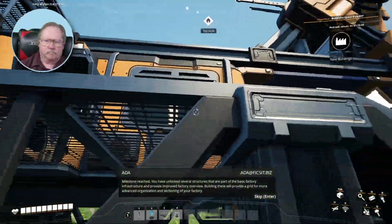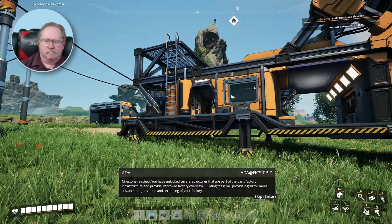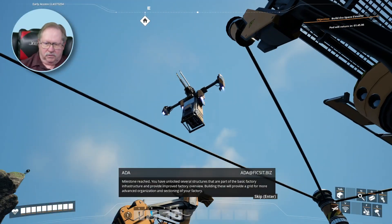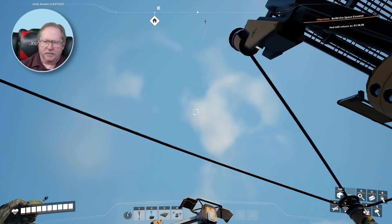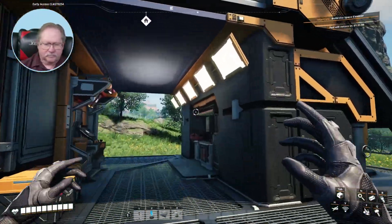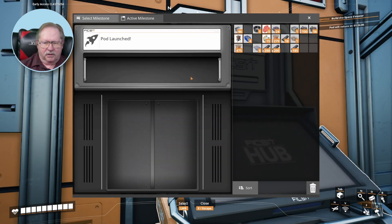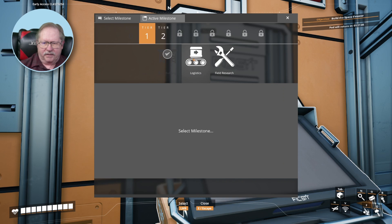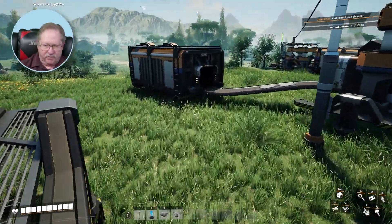Milestone reached. You have unlocked several structures aimed to provide the first needed to build basic factory infrastructure and improved overview. Building these will provide a grid for more advanced organizing and sectioning of your factory. There's the ship that came to deliver my upgrade. Now it goes back. Now let's get logistics. I've got everything except the steel plate that I need. So let's go see if I've got enough steel plate already made.